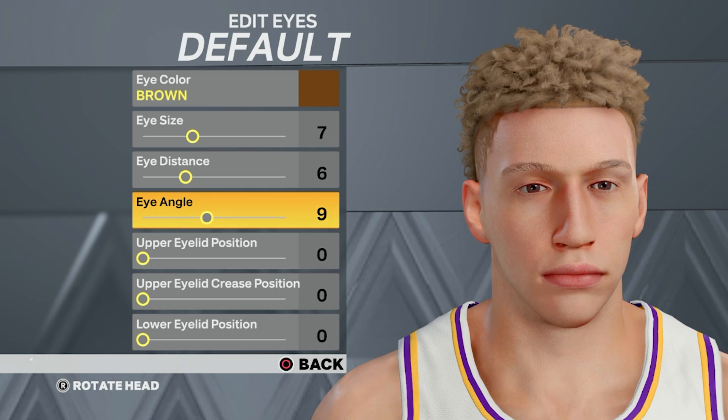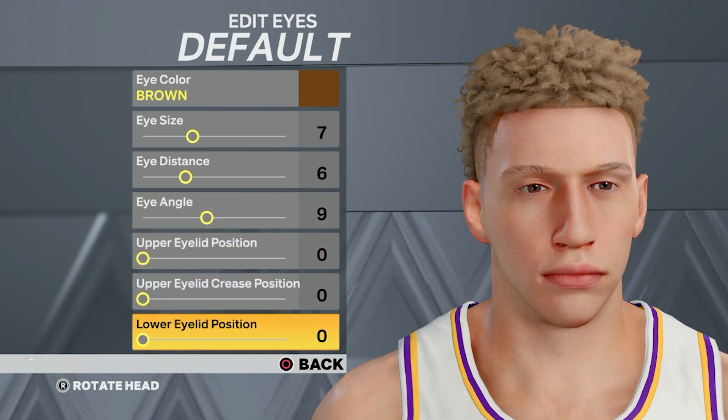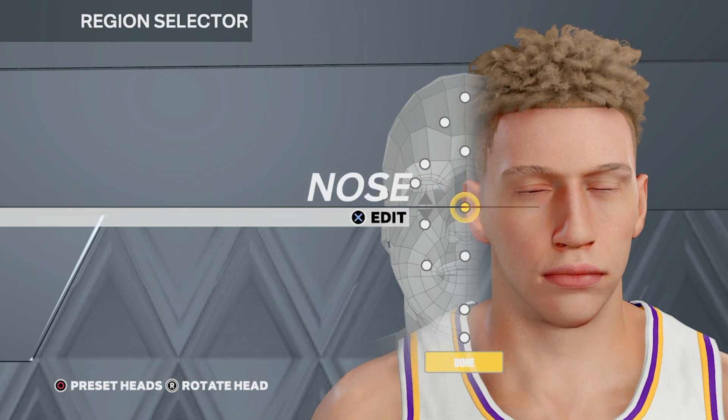The eye angle we're going to put to nine. The rest of these you're going to put to zero. Next, we're going to go to the nose — press edit.